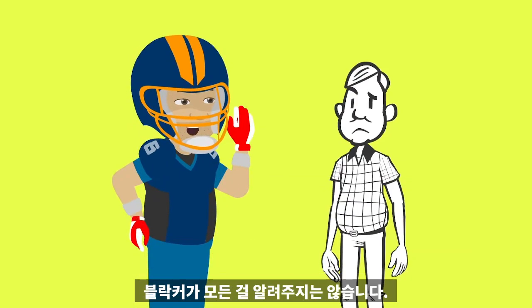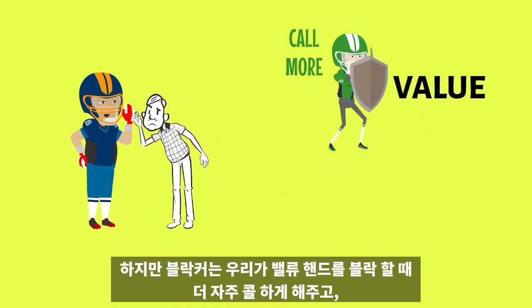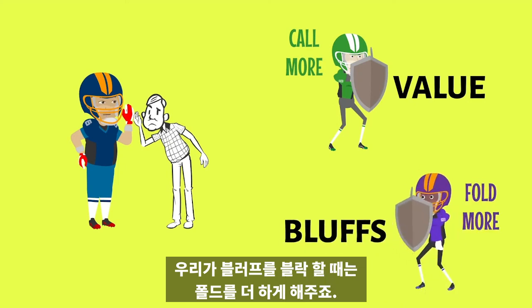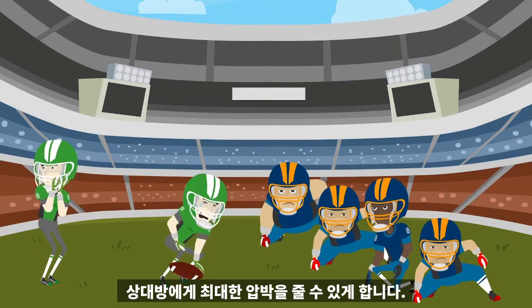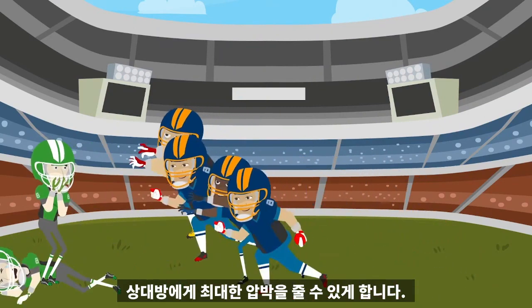Blockers don't tell us everything, but they allow us to call more when we block value or fold more when we block bluffs. Holding key cards postflop that block value enables you to apply maximum pressure against your opponents.